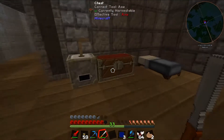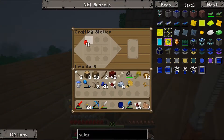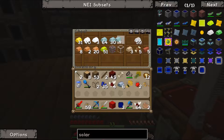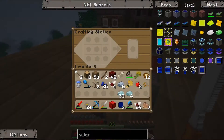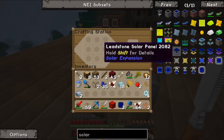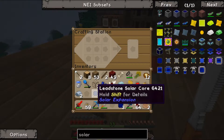We need to make a redstone block, and then a butt ton of lead — specifically lead gears. We need four gears, so four pieces of iron per gear... actually it's lead gears. One, two, three, four — that gives us four lead gears. Now we should be pretty close to being able to make the leadstone solar core.